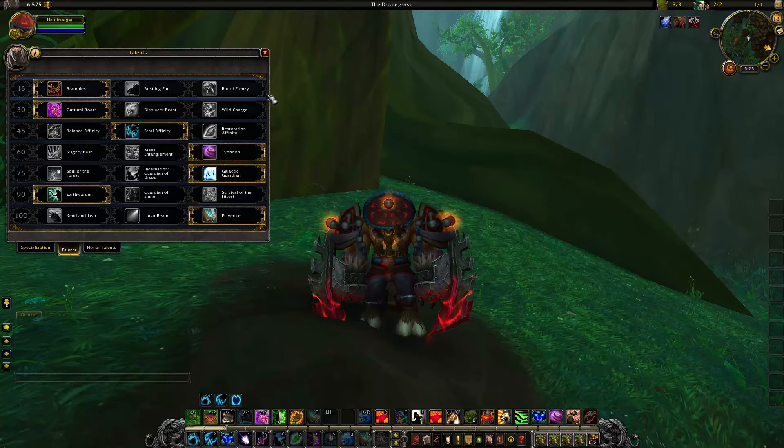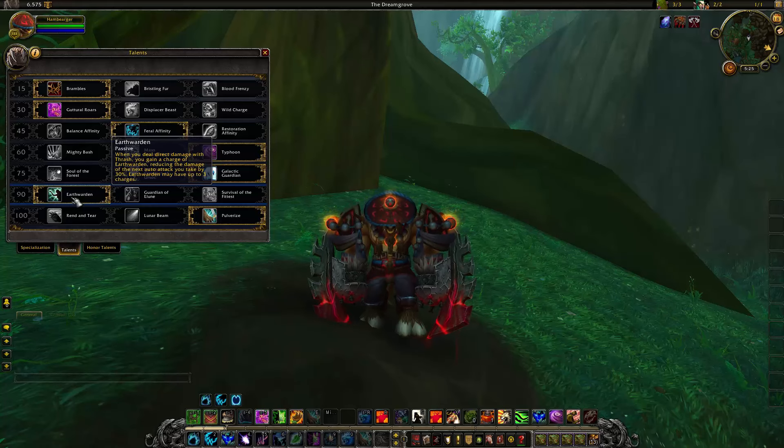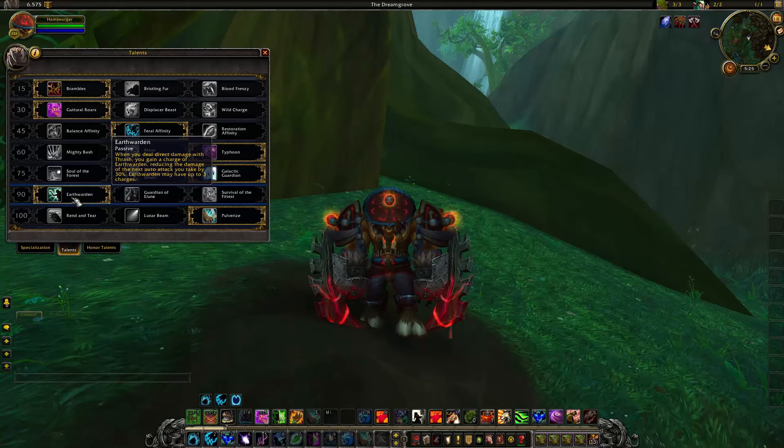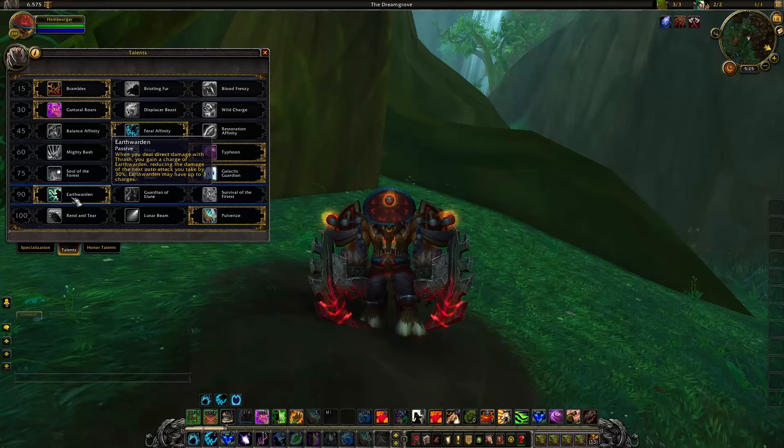Row 15 is the same, row 30 is the same, 45 is the same, 60 is the same, 75 is the same. Row 90 however has a small change. Earth Warden now works so that whenever you deal direct damage with Thrash, you gain a charge of Earth Warden reducing the damage of the next auto attack you take by 30%. Earth Warden may have up to 3 charges.